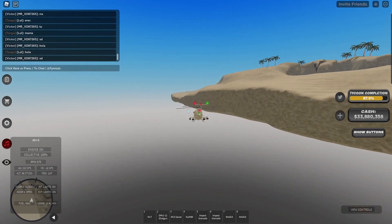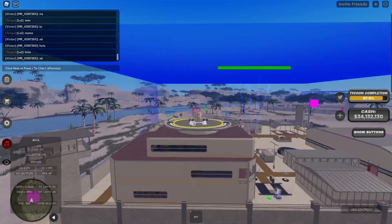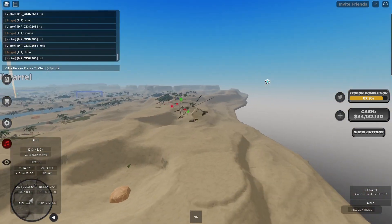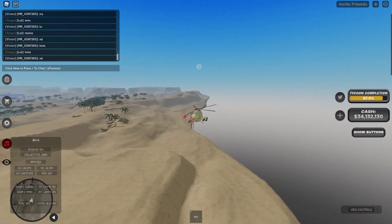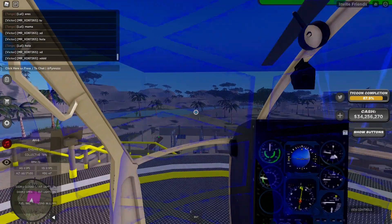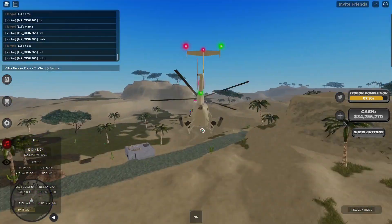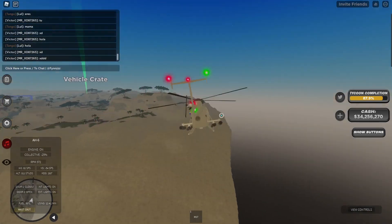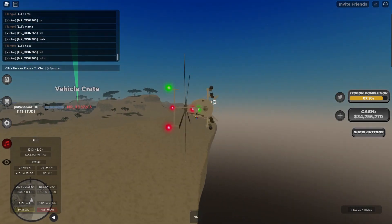We're just gonna fly a tiny little bit under the map. We're back — I think we're gonna do this in third person so we have some perspective. Let's see if we can slowly lower ourselves down. Hopefully we don't go too far.